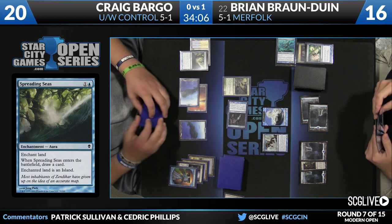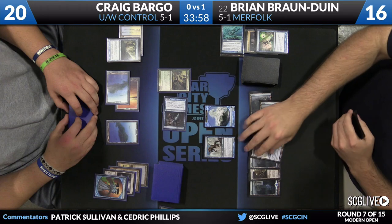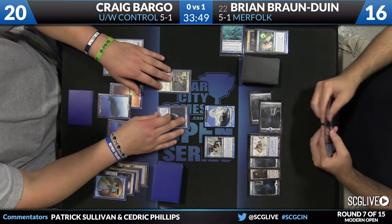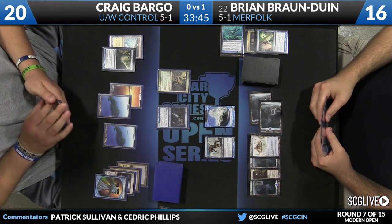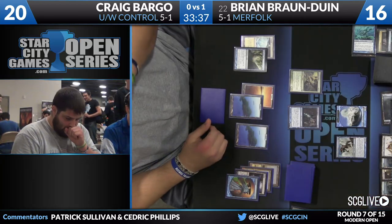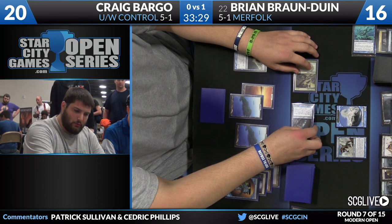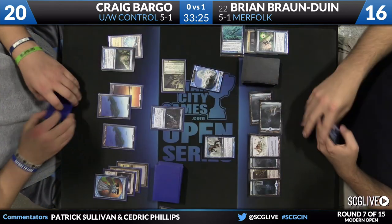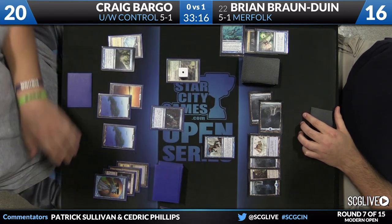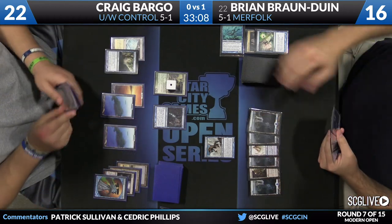Spreading Seas comes down — it's a very odd game. There's Manamo. Back to Craig Bargo's way — Restoration Angel appears to be the draw. It's weird because Bryan does have more cards, more lands, feels like he has more everything, but doesn't feel like he has very much going on. He's not rushing his threats out there because Bargo could have sweepers — he's in a pretty good position to block right now. As long as BBD has counters and Bargo is not making all his land drops, BBD can take his time. The only thing he can never stop is Supreme Verdict.